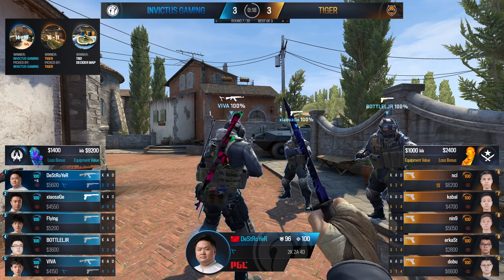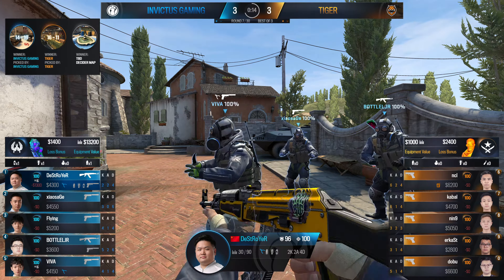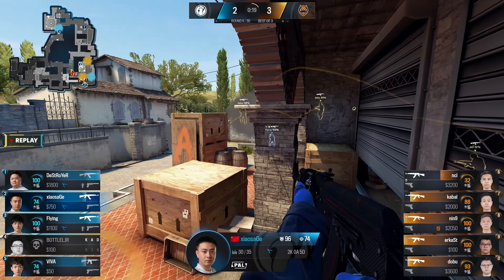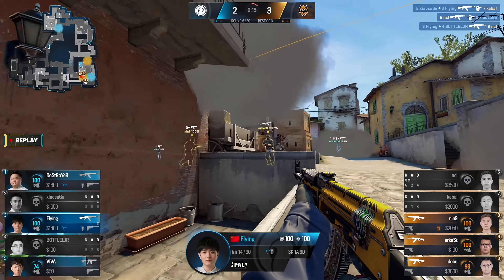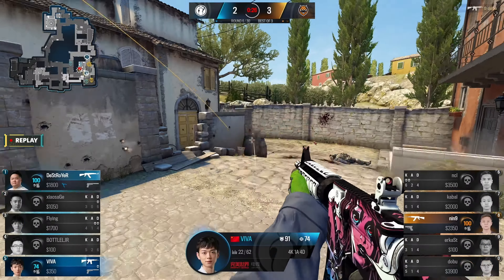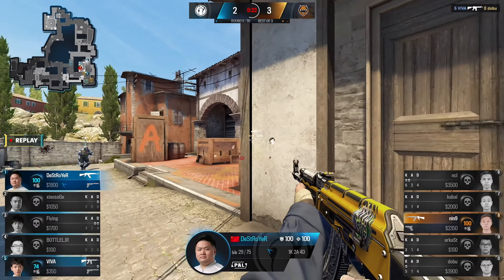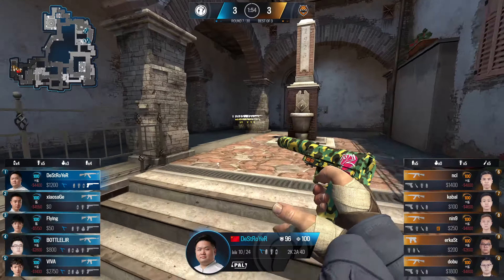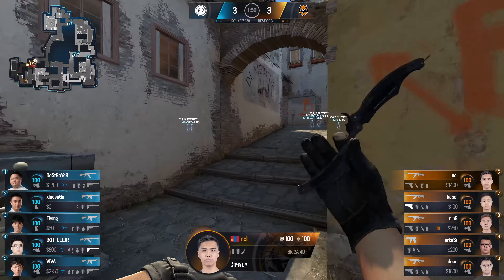I think they're still playing a little bit panicked in these situations. If you look at Bottle's peek — I think that was a desperation peek for information. I genuinely don't know why you would just wide peek into middle. Correct me if I'm wrong, but I don't think there was any sort of flash or anything to try and set him up, or even give him a way out. It was just: if there's someone there I'm dead, if there isn't, well — we know there's nobody in mid.